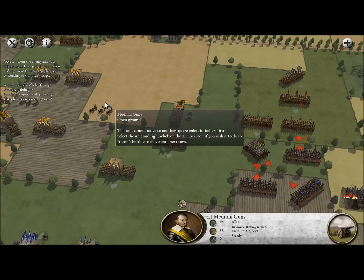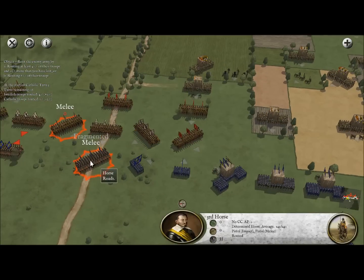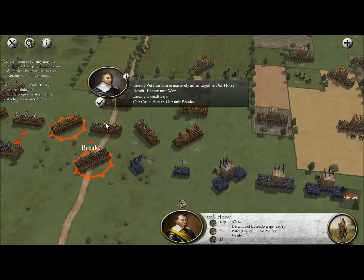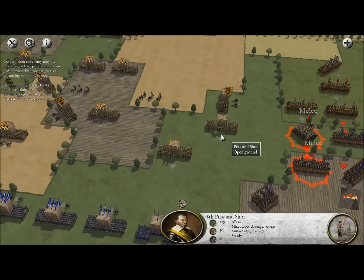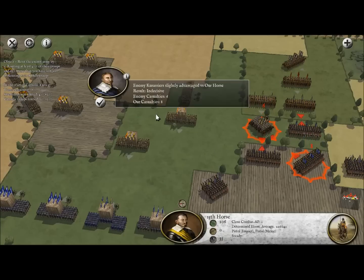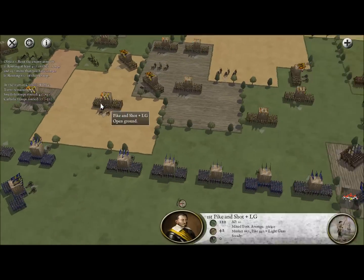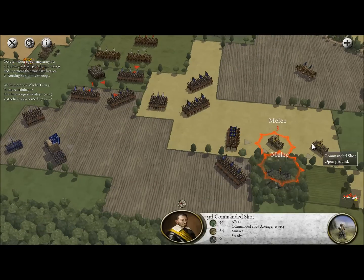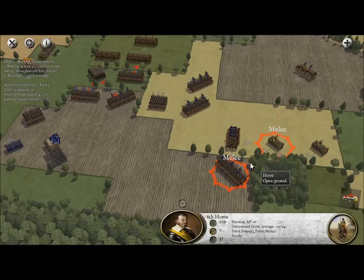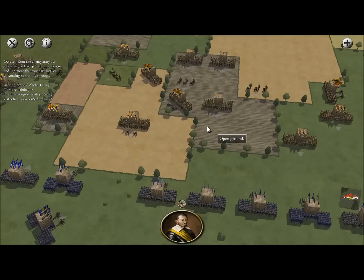More melee combat on the right side between the horses — they're slashing at each other with sabers, but no one's gone down yet. That unit was about to fragment, and there it goes: broken. The enemy horse is now chasing my guys, which is bad because they'll start crushing into other troops. The enemy cuirassiers and my horsemen are pretty even. We may be able to get rid of another commanded shot unit of the enemy — and there we go! The enemy commanded shot is broken.